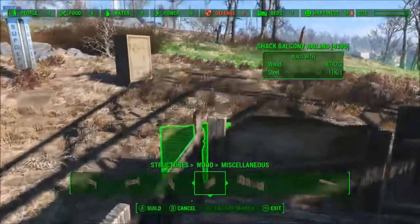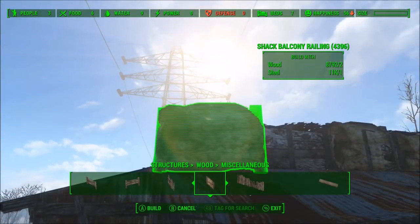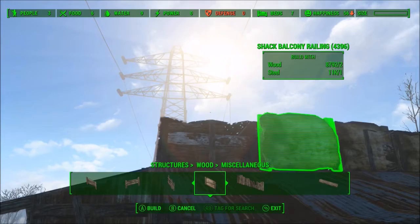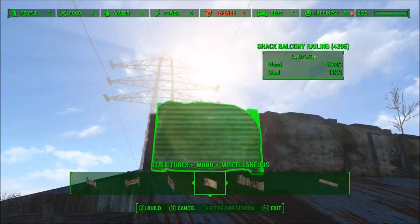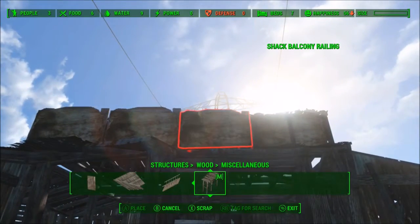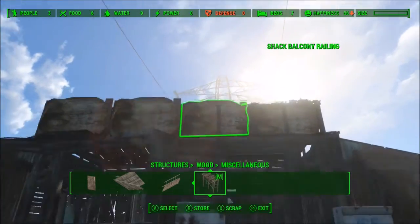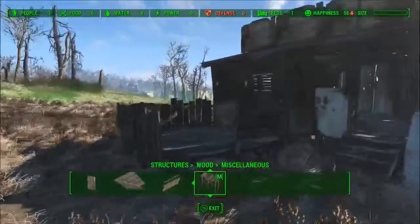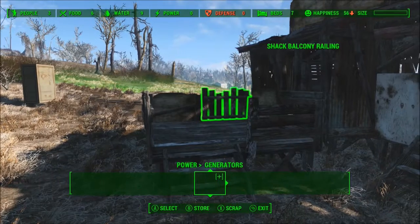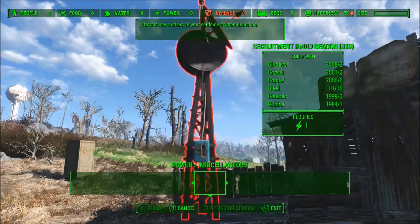We're going to put a sign up on top with neon lights that basically just says 'we have drugs.' That looks pretty good. Let's see if we can move that up just a little. Alright, so while I'm thinking about it — I'm so eager to decorate — let's get some electricity in here. We're going to use the cycle lights.